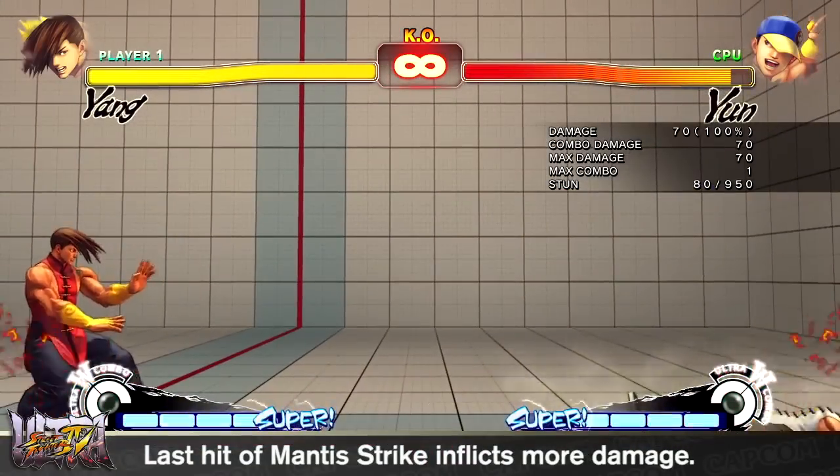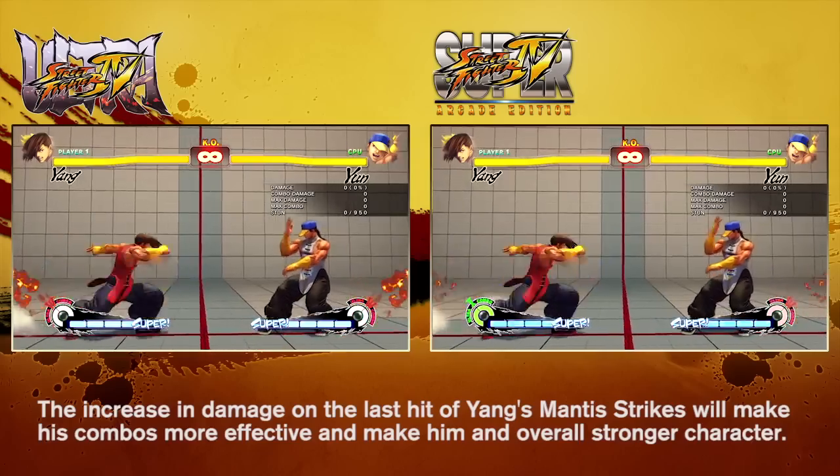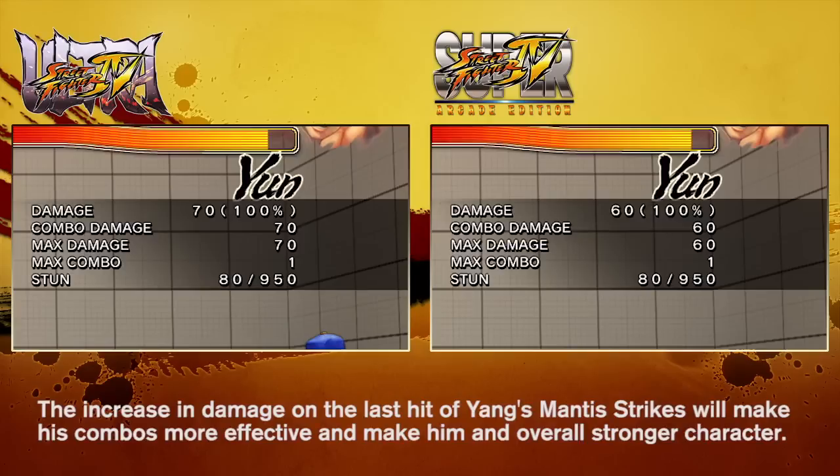Yang's Mantis Strikes are his primary combo ender, yet they did not do all that much damage, thereby making Yang seem pretty weak. To address this, the third hit of his Mantis Strikes now does a bit more damage than it used to in AE2012.